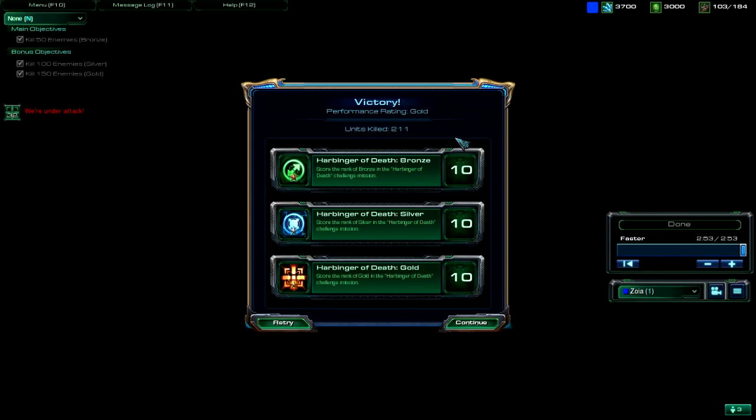You just have to get good at micromanaging. Use your keybinds — press one twice to go to your carriers, press two twice to go to your stalkers, press three twice for your templars and sentries. Just blink all over the map and you easily get the achievement. It's one of the simplest ones to get. I'm Zoya of the StarCraft Squad — subscribe to our channel, watch more videos. We'll be casting pro-level games and also viewer-submitted games, so if you're looking for help in your matchups, send in a video and we'll cast it. Until next time!